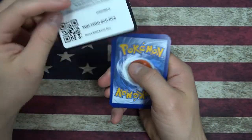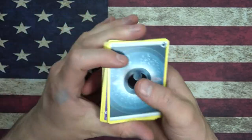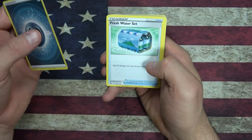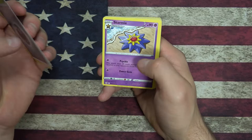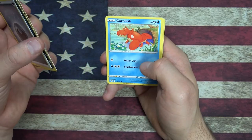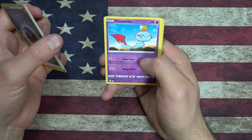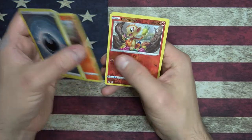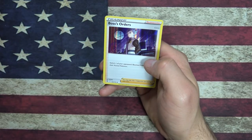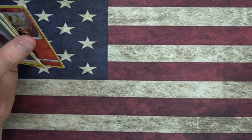Enjoy the code card. Darkness Hour, Fresh Water — everyone needs Fresh Water. Starmie, Weavile, Sawk, Corphish, Golett, Chimchar, Charchar — reverse Foil Chimchar and a Foil Boss's Orders. 'Switch one of your opponent's benched Pokemon with their active Pokemon.' Hey, that's soccer — alright, cool.